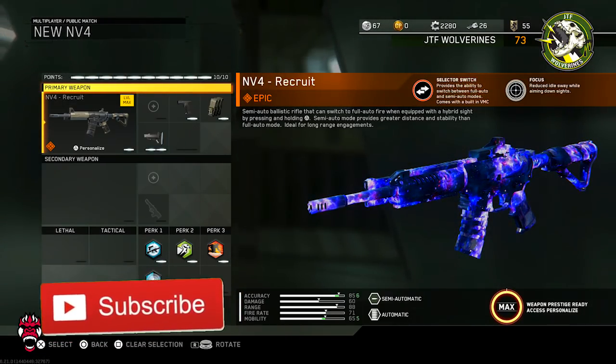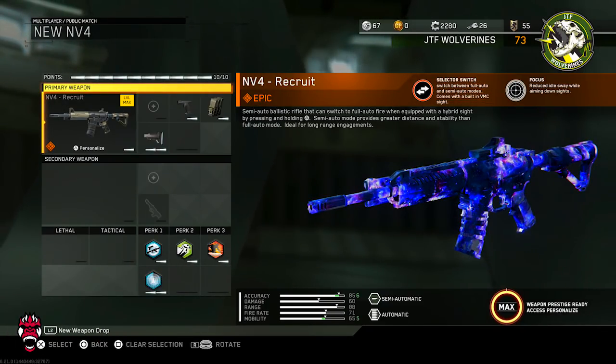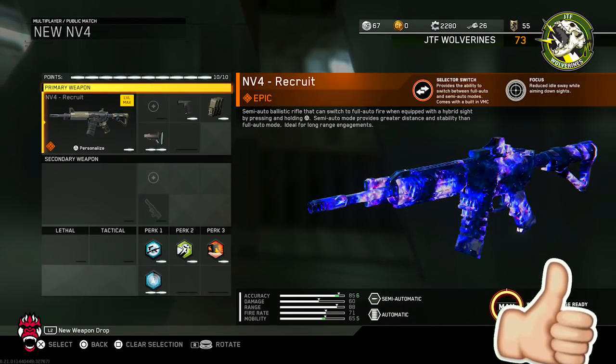For the perks we got Ghost, Dexterity, Scavenger, and Dead Silence — your usual perk setup. Shout out to my boy AC for letting me hop on his account. Let's jump into a game and see what we can do with this thing.